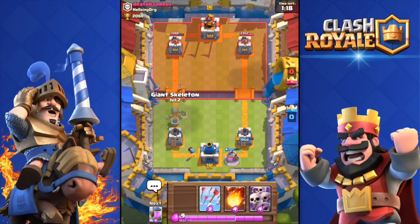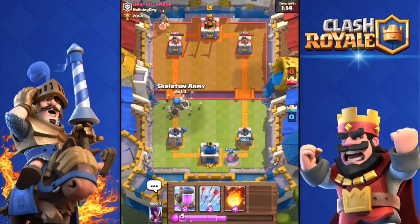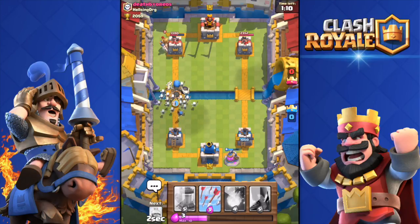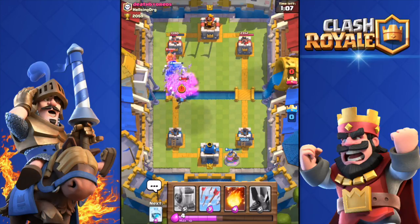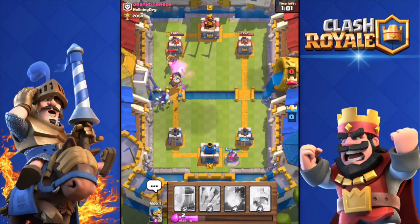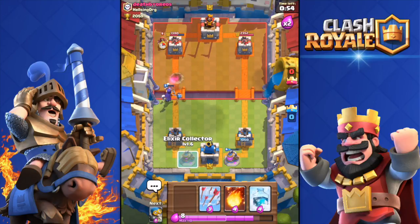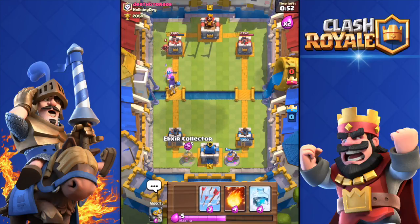Bomber down, and I'm going to push with the giant skeleton again along with skeletons. The valkyrie shows up but I countered it pretty well. Then the knight comes — the bomb that the giant skeleton dropped almost killed the knight. Double elixir zone coming up.